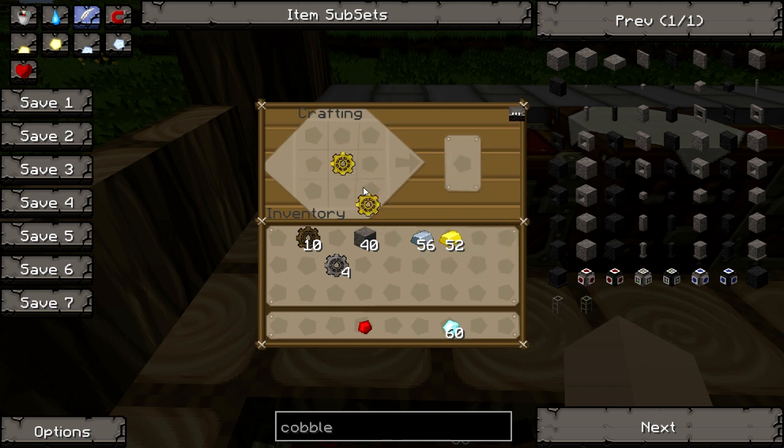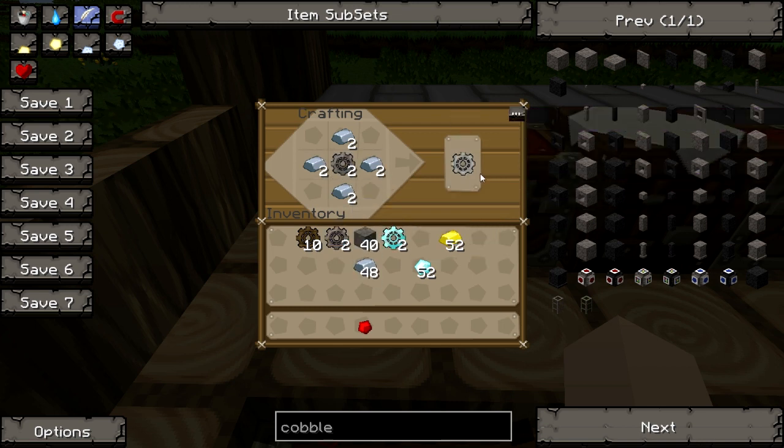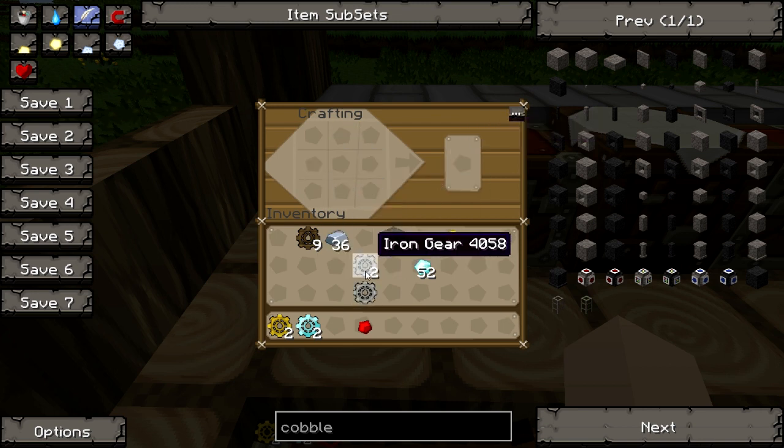It's pretty simple. Every single gear is exactly the same: you surround the middle gear with whatever material you want to make next. Diamond gear is the highest gear you can get. Now we have stone gears, so we're going to make more iron gears — we'll need a few more actually. Fill those up with gold and now we have our two gold gears, two diamond gears, and we're going to need one more iron gear, giving us three iron gears total.